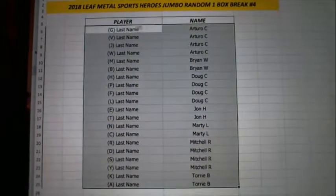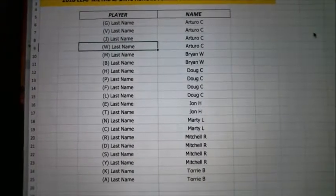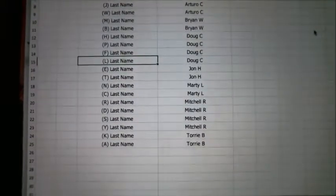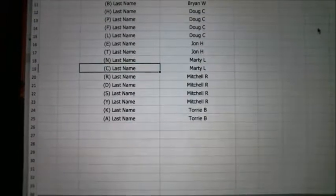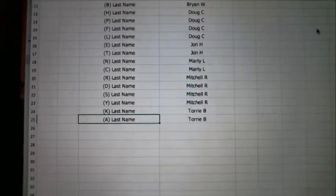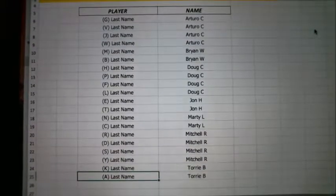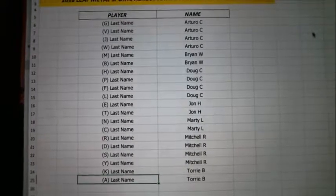Arturo, you've got last name letters G, V, J, and W. Not bad. Brian, you've got M and B. Doug, you've got H, P, F, and L. John, you've got E and T. Marty's got N and C. Mitchell, you've got R, D, S, and Y. And then Tori, you've got K and A. Alright, there are the letters — break number four altogether.